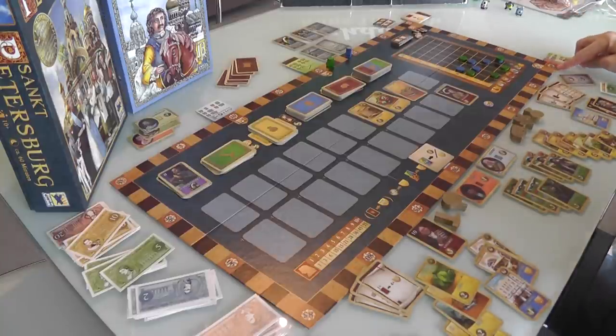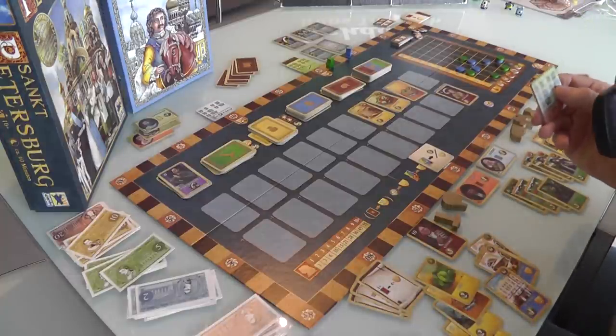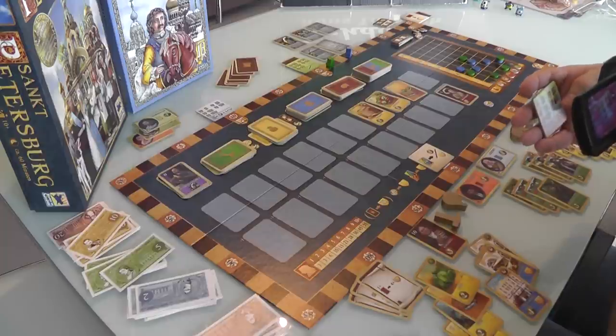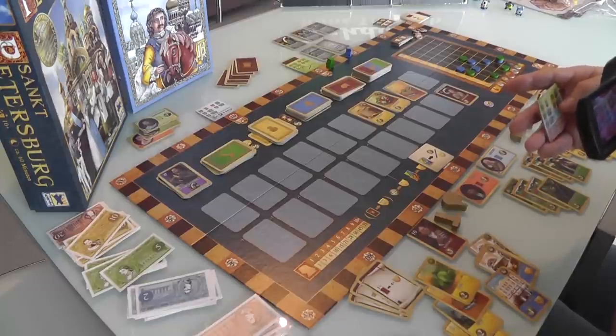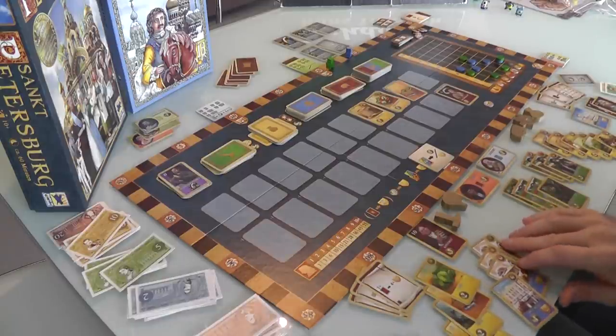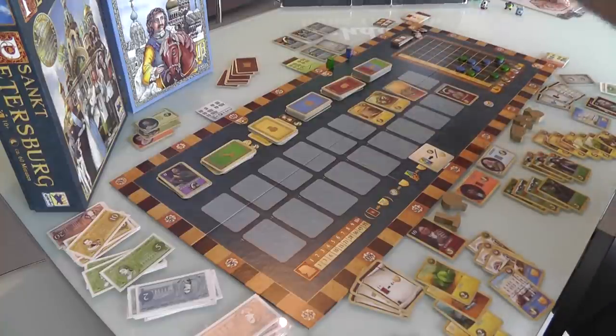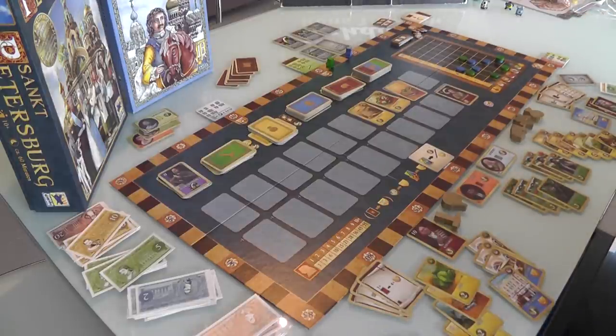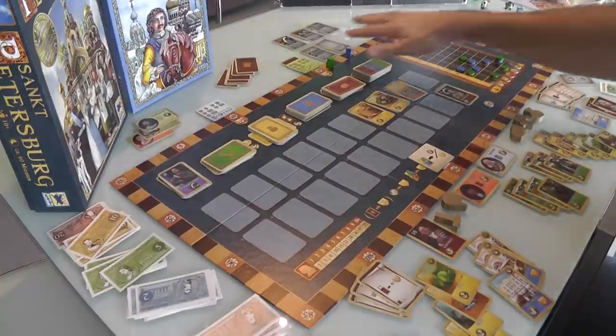Our next obstacle is at 50 points. When we hit 50 points, we have to have a red, green, and blue upgrade card. If this was at 70, we'd have to have 4 upgrade cards, but at 50 we need 3 upgrade cards of specific colors. Jen's got one red upgrade card and I think I've got a blue upgrade card. We're scoring points pretty quick, so I need to get a red and a green upgrade card soon or I'll be in trouble when I hit this obstacle. That's some future planning we've got to deal with. That's how obstacles work — they're very, very cool.